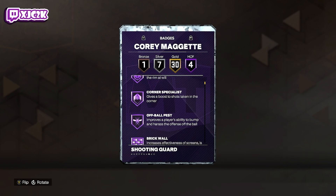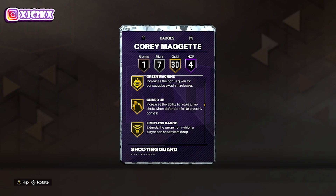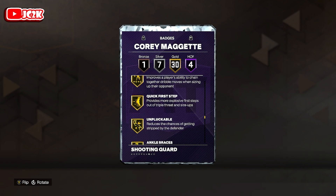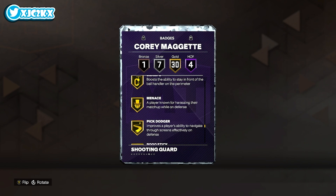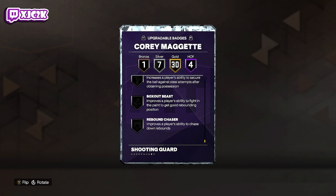He's also got Hall of Fame Bully, Corner Specialist, Off-Ball Pest, and Brick Wall. Gold badges include Fast Twitch, Limitless Takeoff, Masher, Posterizer, Slithery, Catch and Shoot, Claymore, Guard Up, and Limitless Range on gold — which is really, really nice, a lot of guys don't have that badge. Also Bailout, Clamp Breaker, Killer Combos, Quick First Step, Unpluckable, Challenger, Chase Down Artist, Clamps, Pick Dodger, Pogo Stick, and Workhorse, as well as Silver Slippery Off-Ball and Bronze Ankle Breaker.